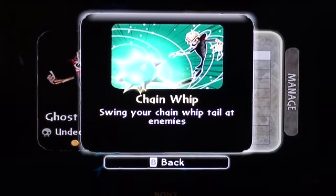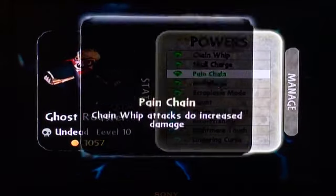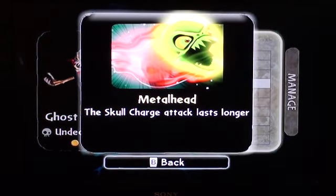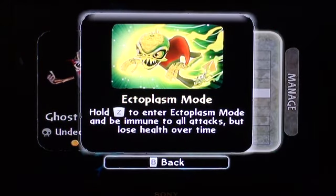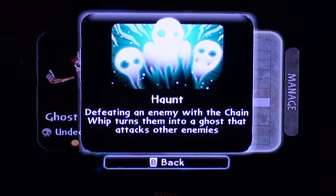Powers: Chain Whip — swing your Chain Whip tail at enemies. Skull Charge — transform into a ghostly skull that barrels through enemies. Pain Chain — Chain Whip attacks do increased damage. Metal Head — the Skull Charge attack lasts longer. Ectoplasm Mode — hold Z on the Wii to enter Ectoplasm Mode and be immune to all attacks, but lose health over time. Haunt — defeating an enemy with the Chain Whip turns them into a ghost that attacks other enemies. I love that ability, it truly is awesome.